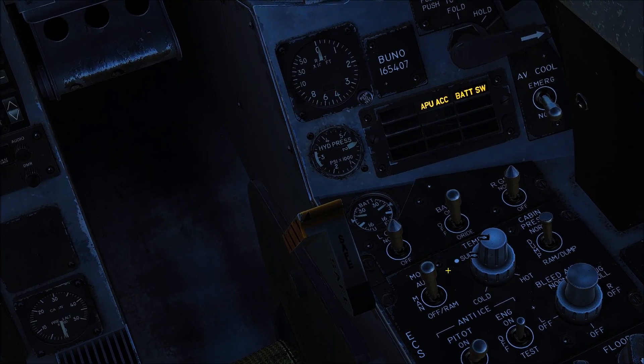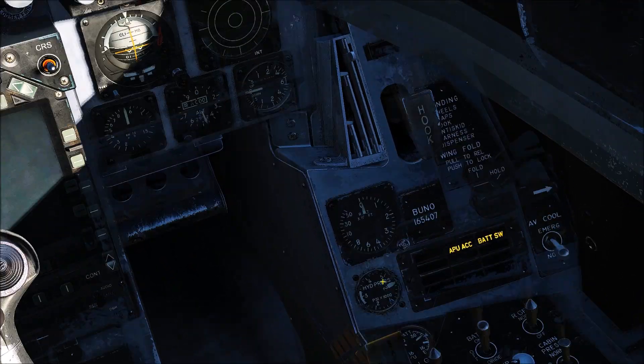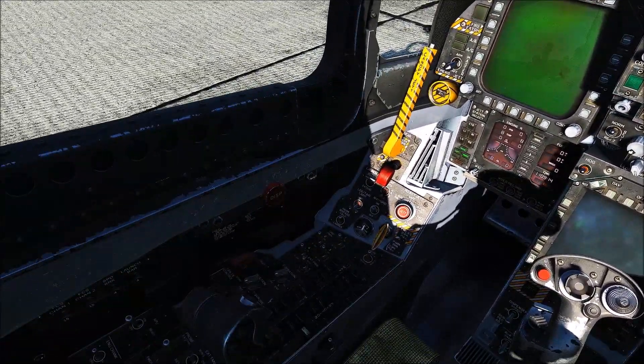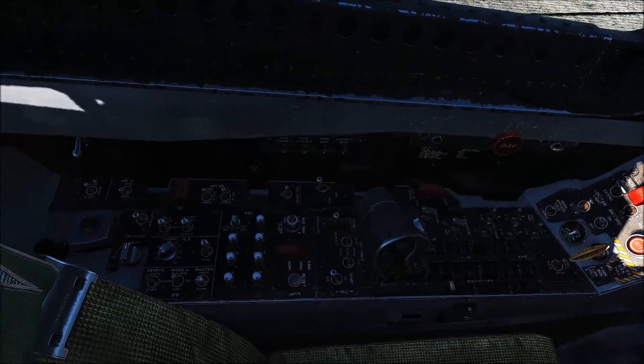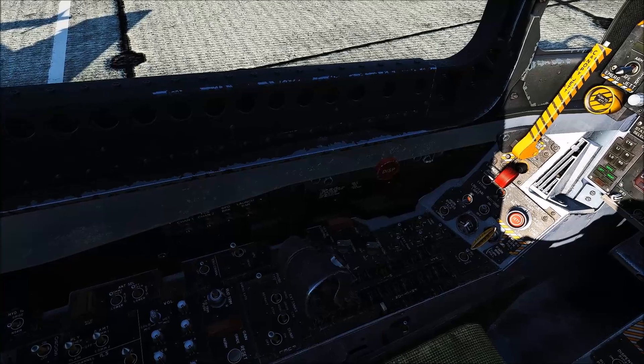Let's turn the battery on — right-click — and we have a good amount of voltage there. Now we're not using ground power, we're going to use the APU, the auxiliary power unit. The APU is pretty much a small turbine engine; it doesn't have any thrust but it provides electric and air to the airplane, so we'll hit that.